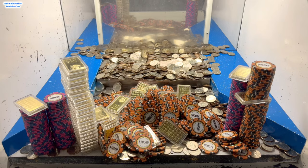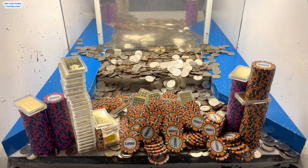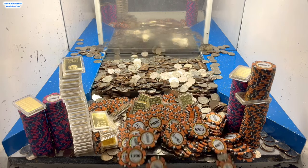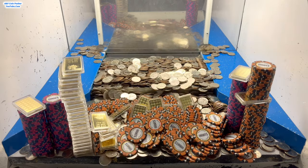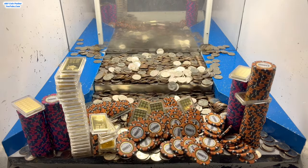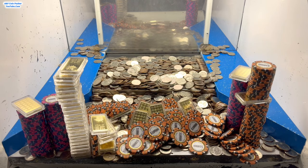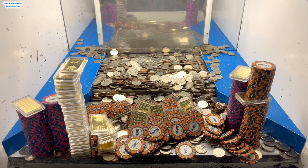Nice, there it goes. We got the humongous tower that was on the pusher back there. That is absolutely incredible. Wow, look at all that money we're winning. That is just insane. This is doing absolutely amazing — let's just use the skill stop and put a bunch of quarters in there like normal.